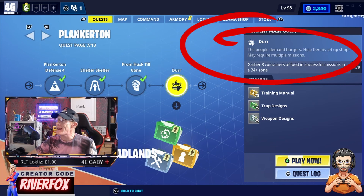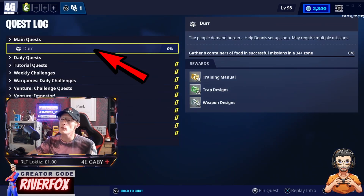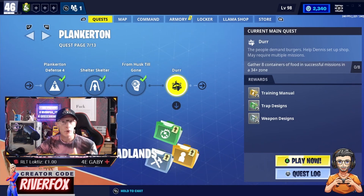With this one you need to gather eight containers of food in successful missions in a 34 plus zone. As always, don't forget to go into your quest log screen and pin your current quest. It will be the one at the very top of the quest log page. That way you can keep track of your progress as you are playing.